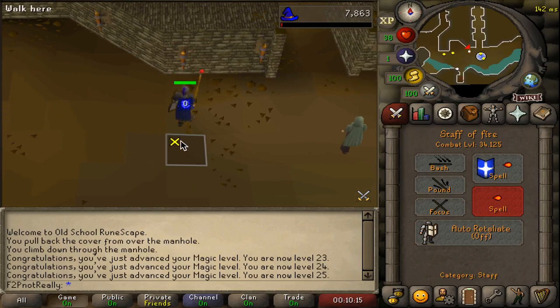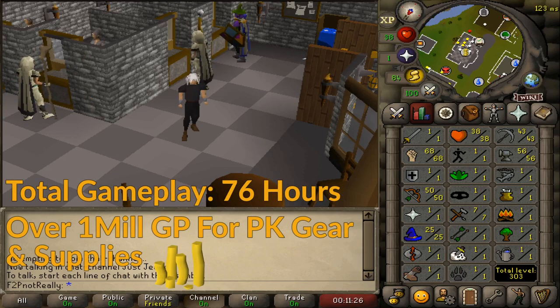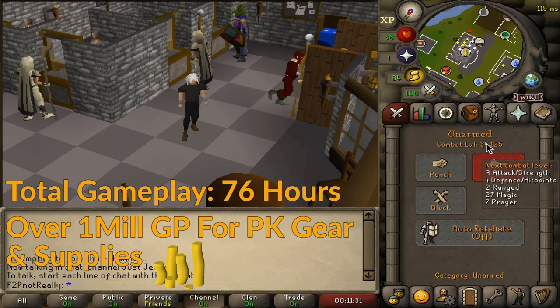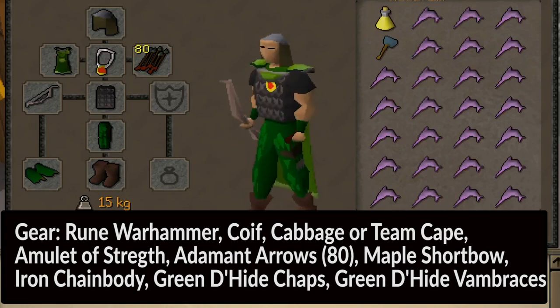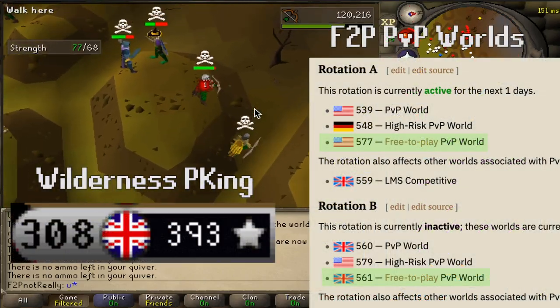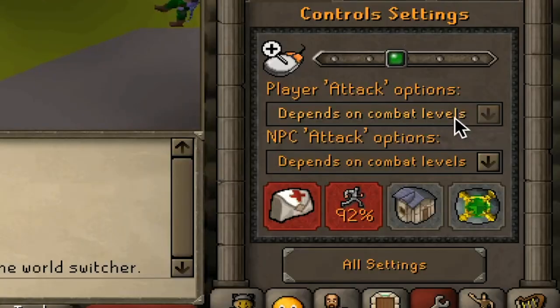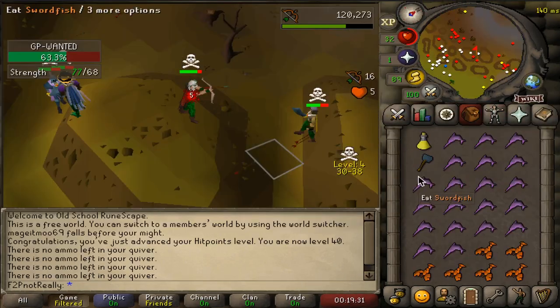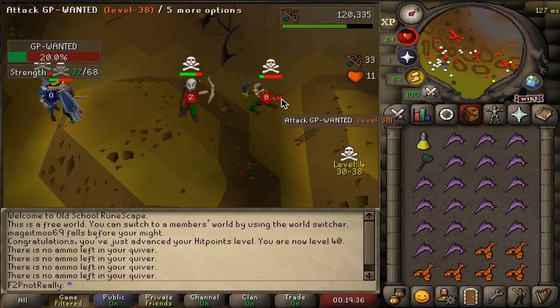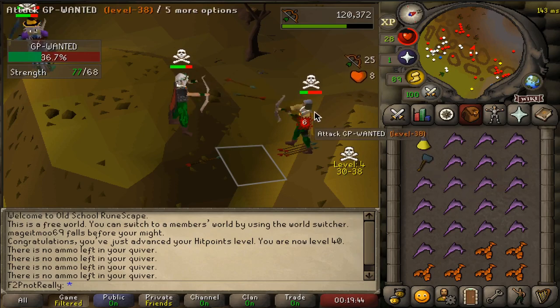After gaining the level, return to the GE selling back all of your gear and unused runes. Congratulations — you have now built your free-to-play pker from scratch strictly via pay-to-play. The creation of the account takes a rough total of 76 hours of gameplay, additionally banking over 1 million GP for PK gear and supplies. I will be displaying the most cost-effective gear for a ranged Warhammer pker, advising to only trade out gear for fashionscape once you've gotten better. Free-to-play PKing takes place in the wilderness north of Edgeville in World 308, with free-to-play PvP worlds on a weekly rotation. Before PKing on your fresh account, make sure to change your player attack option to left click where available, and ensure your hammer is using the pummel attack style.